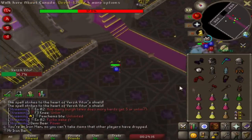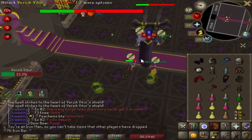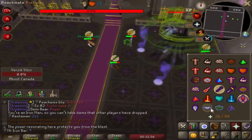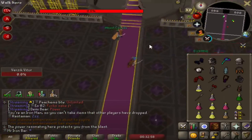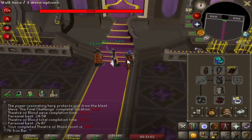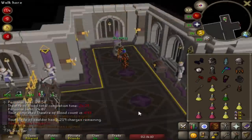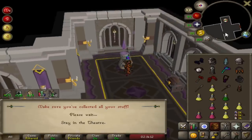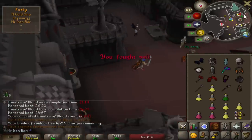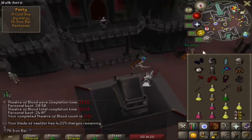Just hit a 52 - I don't think that's my max, but I think it might be 53. All right, first ToB with the blade - I'm loving it. That's all I got to say so far. About 200 charges a raid, I think. It might still be okay to bring a substitute regular whip for the easier stuff.